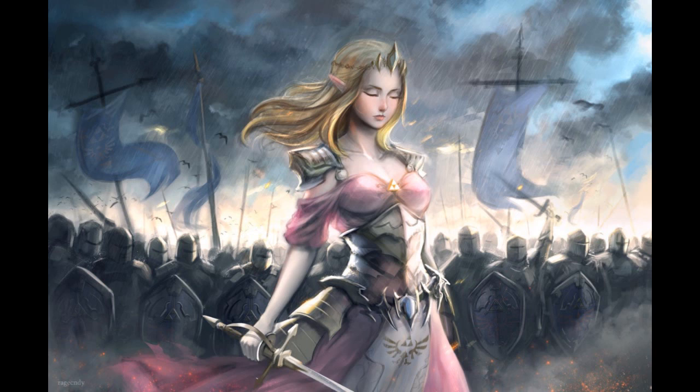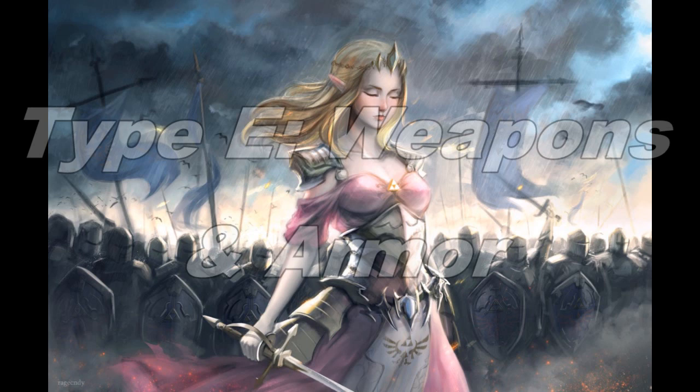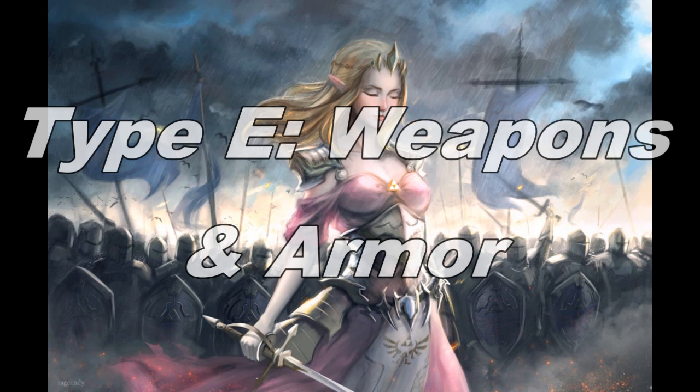The next treasure type is Type E: Weapons and Armor. This consists of magical and mundane weapons and armor, and can vary incredibly widely in terms of price. Masterwork armor and weapons can range in value between 200 and 1,000 gold, while magical weapons and armor can vary between 1,500 and 100,000 gold — a very wide spectrum of variation.